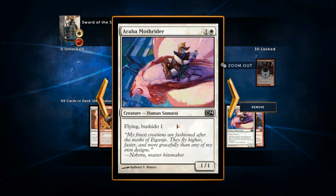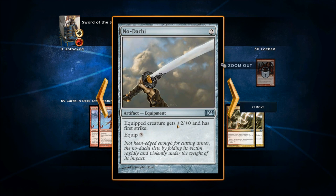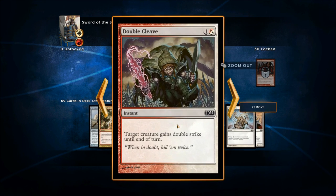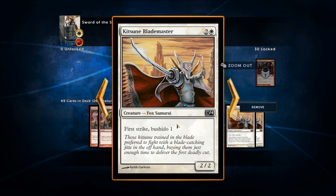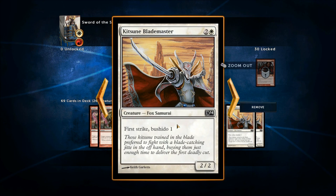We've got a +3/+3 pump-up for one land a turn, a 1/1 flying with Bushido 1, Bushido 2 that attacks each turn if able. There's a decent equipment — two mana to come into play, equip for three, gives +2/+0 and first strike. Lightning Helix does three damage to a creature or player and you gain three life. A card gives a creature double strike until end of turn, meaning it attacks as first strike damage and then attacks a second time. Call of Glory untaps all creatures you control and Samurai creatures get +1/+1 until end of turn — very nice post-attack when your opponent swings at you, you drop it, untap all your samurai as blockers.